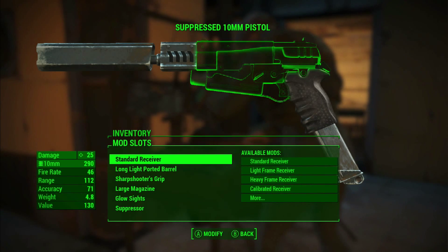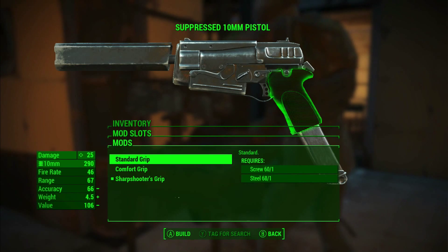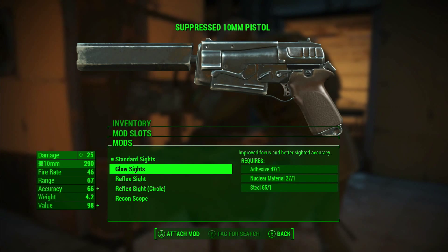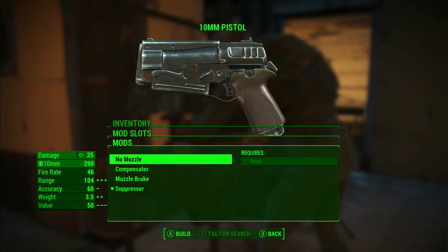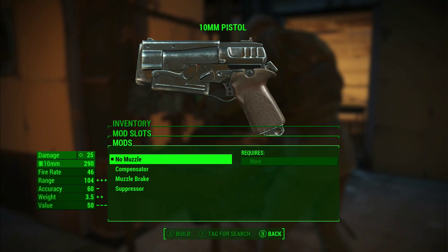This way I'm using the least amount of components. So I build my standard receiver — fine — and I'm going to go through and do that exactly the same on all of the options, taking this pistol back to the core basic 10mm that it possibly can be. When I went to the sights, you see at the bottom it says 'attach mod' — that's because I've already got one standard sight available in my weapon store. Equally the muzzle: when you take the suppressor off, you don't have to do anything because there's no requirements there. So make no muzzle — there's no build, there's nothing there — fantastic.